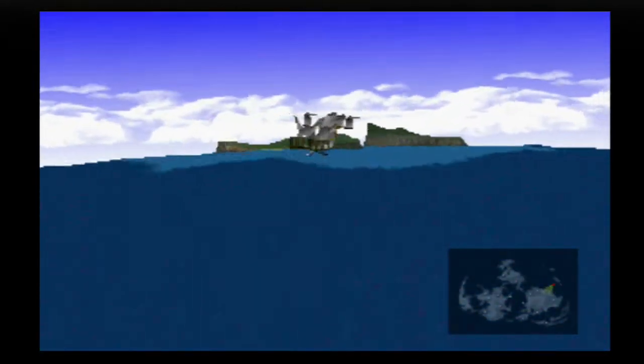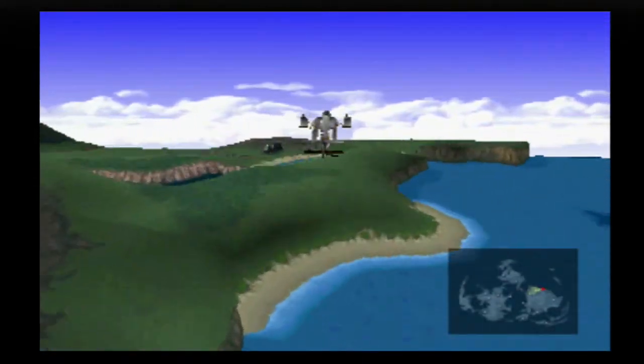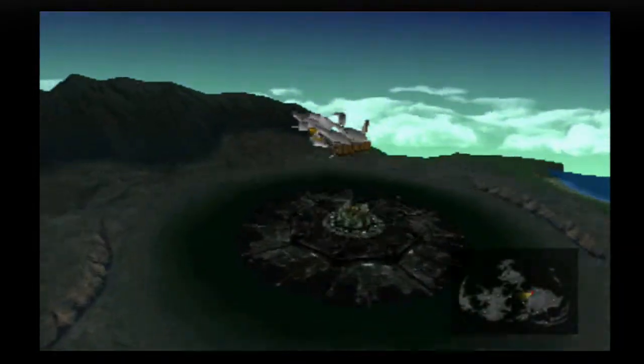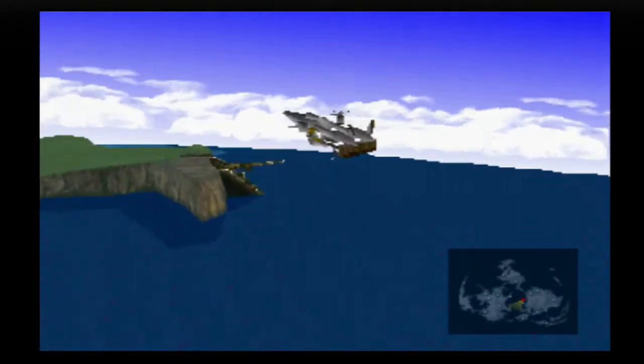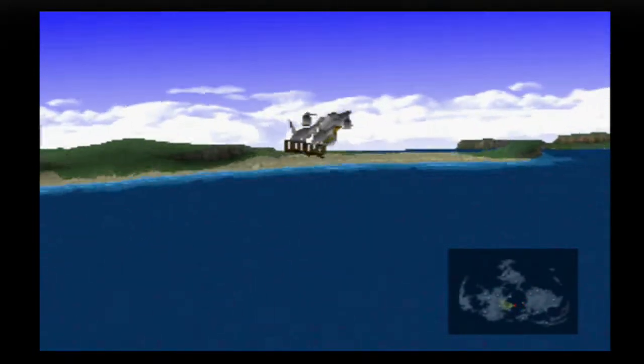Last time we had just found Cloud at Mideel and we found out that he's in a coma because he was exposed to high levels of Mako in the Lifestream. And our next job is to collect huge Materia from Corel and from Fort Condor. Let's head for the one at Corel first.